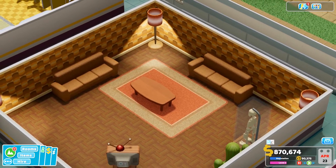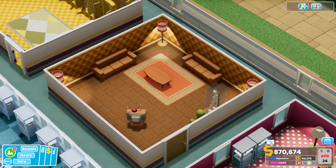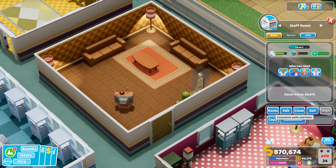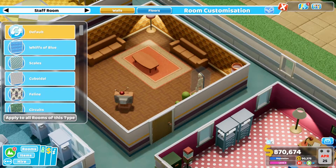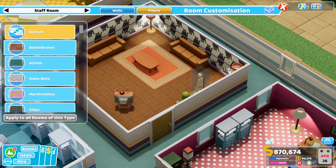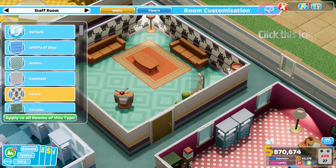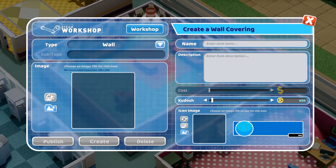So let's get stuck in. I'm going to jump into this staff room that I've made and show you how simple this is. I can go ahead and just click Customise, and here you can see a list of existing patterns I've made or ones that I've downloaded from the Steam Workshop. Changing the walls and floors is as simple as clicking on one of these patterns. If I want to make my own, I can just click this button up here.